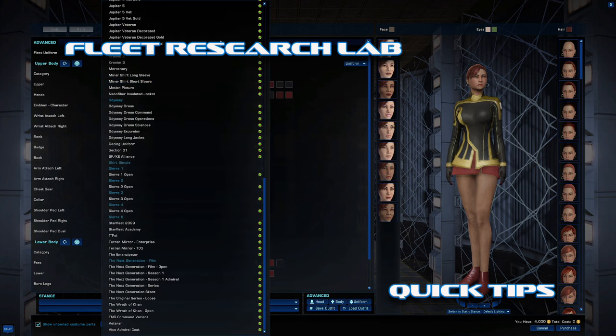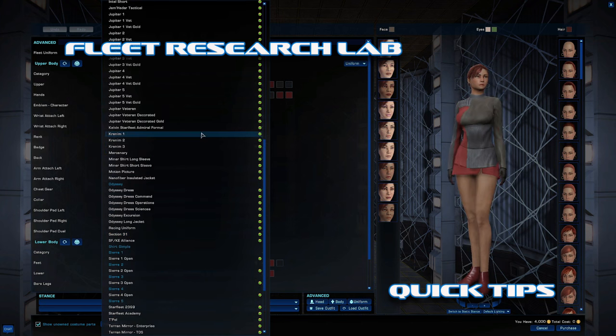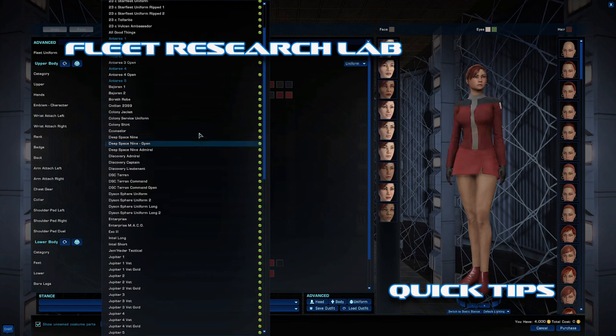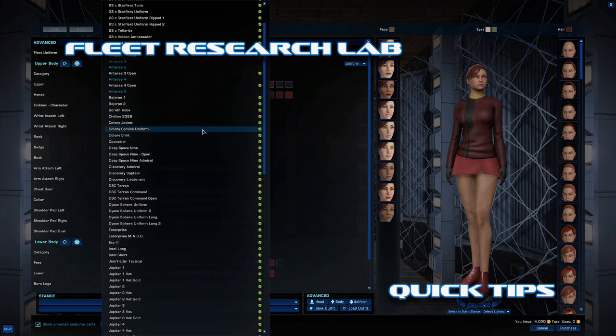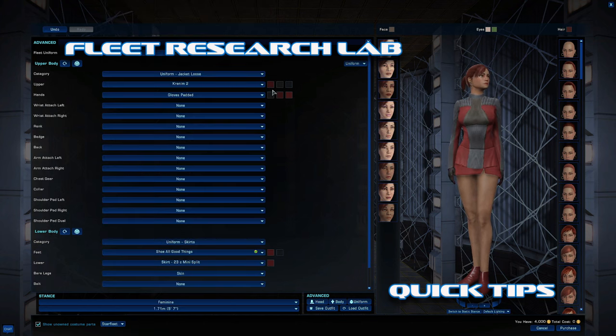This video will be completely time-coded if you want to go back and forth and look at the uniforms or where I got them from off the list. Here we go — Krenim 1, 2, and 3. Those are for the different ranks of Krenim.